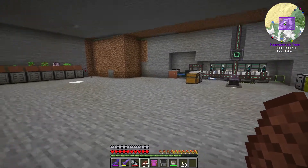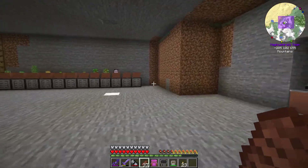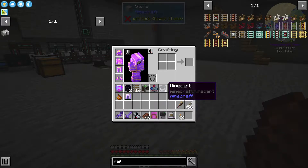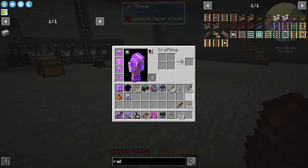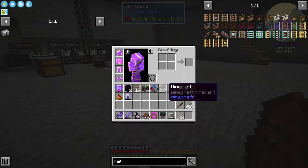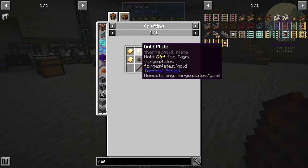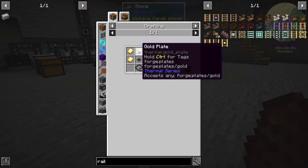I'm going to make this like a short video so you guys can just do this in your game. You're going to need a minecart — that's just five iron. You're going to need a lever, which is just a stick and any kind of stone. You're going to need a wrench from Create, which is either three gold plates or three gold sheets. You can use the thermal expansion plates or the Create sheets.